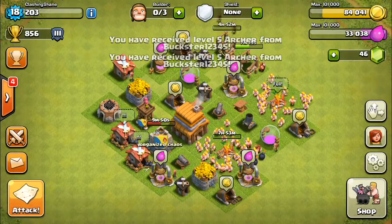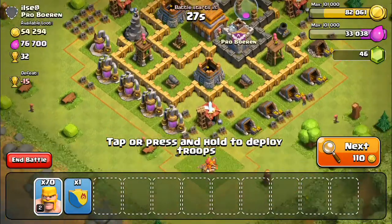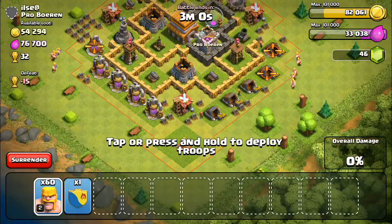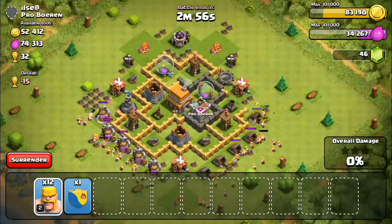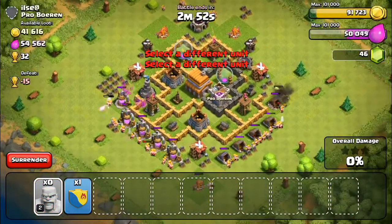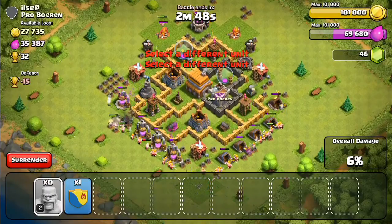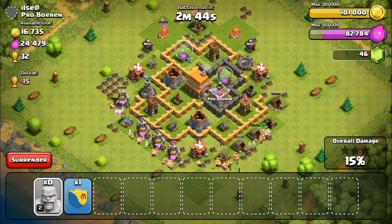Let's go into multiplayer. We found this guy's base and we're going for elixir — not really going for the win because it doesn't really matter right now. I'm just trying to get some loot. I'm not going for 1250 trophies — I'll go for that fourth builder when I really need it. Right now I'm just farming, and I can pretty much spam troops wherever I want because all I need is the gold and elixir.